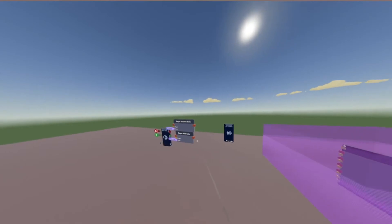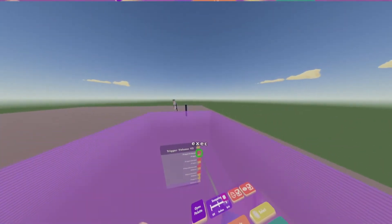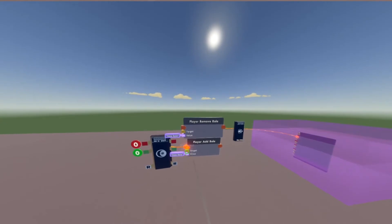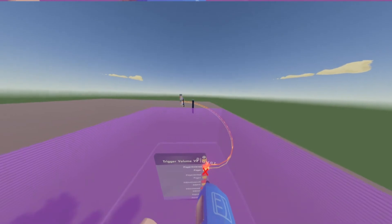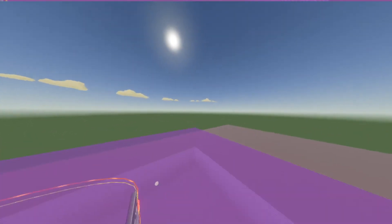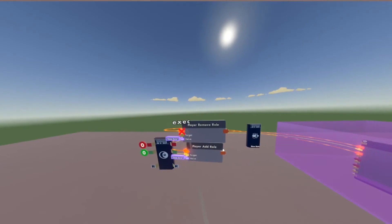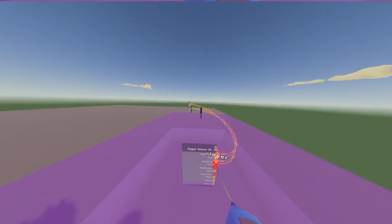Now we just have to wire some stuff up. On the panel from the Trigger Volume V2, where the player entered pin is, wire that to the player add roll — the target would be player. Then do the same thing but with the player remove roll. Under player exited, the yellow pin's target is once again going to be the player.